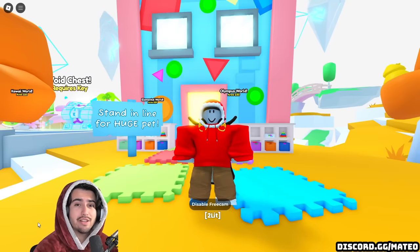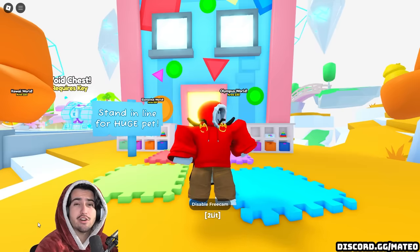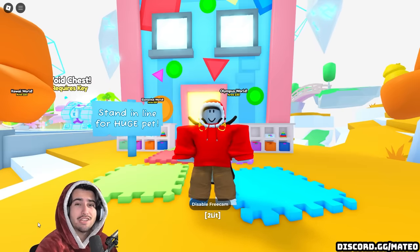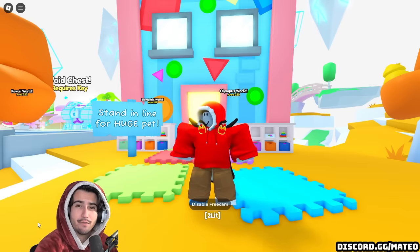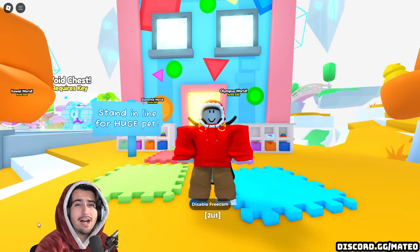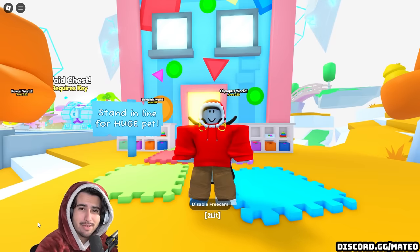I'm Mateo and today we are on Pet Simulator 99 to go over this disaster of an update and talk about everything that's happened so far since it came out. While Big Games took a big risk with the concept for this week's update, it took a really bad turn when players found out how to exploit the new huges, which resulted in over 50,000 huges being opened in just the first 24 hours.